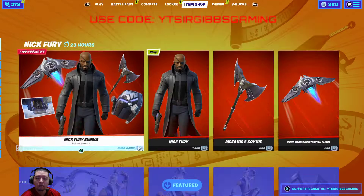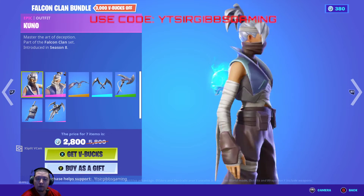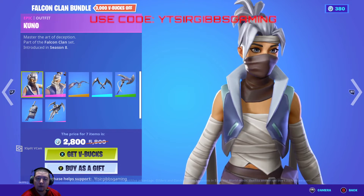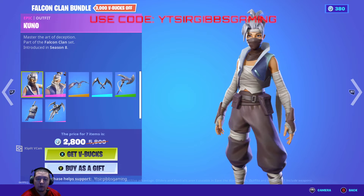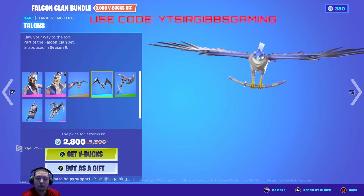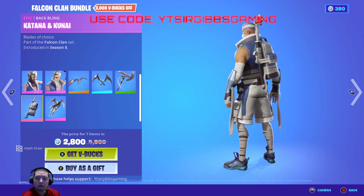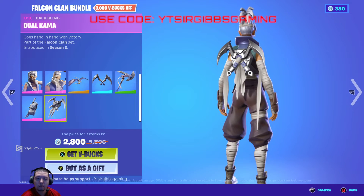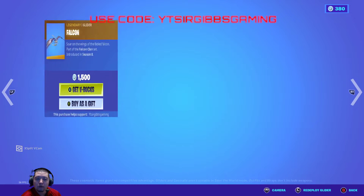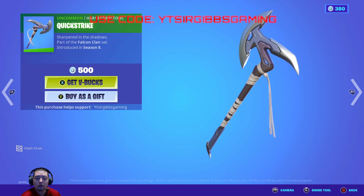Here's the Falcon Clam bundle back in the shop. It's 2,800 V-Bucks, 3,000 V-Bucks off. It's an old bundle we haven't gotten before — it's a pretty good bundle, though I've never bought it. It includes the Falcon Glider, a pickaxe, another pickaxe, and two backblings. If you just want the skin it's 1,500 V-Bucks, Kenji's 1,500 V-Bucks, glider's 1,500 V-Bucks, pickaxe 800 V-Bucks, and Quickstrikes 500 V-Bucks.